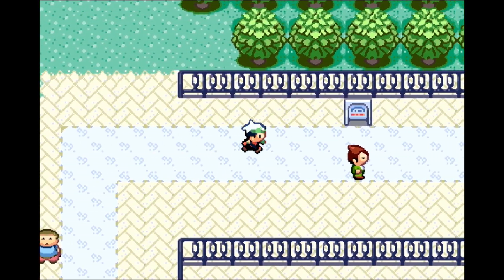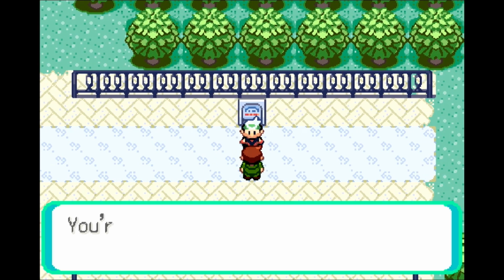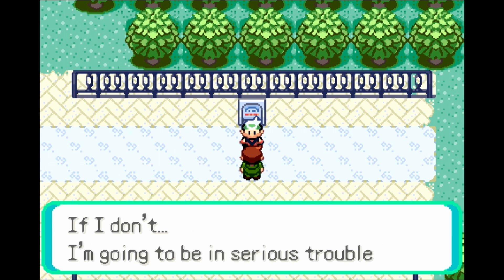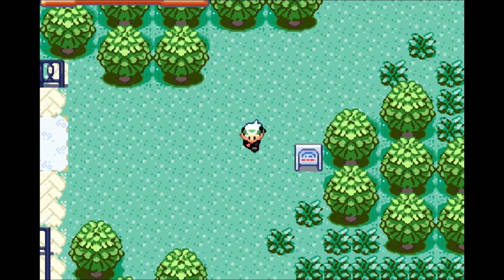Oh, it's you! You're that fantastic trainer who helped me in Pedalburg Woods! Help me! I was robbed by Team Aqua! I have to get the Devon goods back! If I don't, I'm going to be in serious trouble. All right, Route 116! We're here again! Anyone remember Route 116? It was a good time, Route 116. We need to begin working our way towards the eastern edge of Route 116.